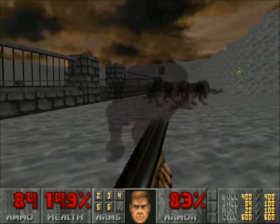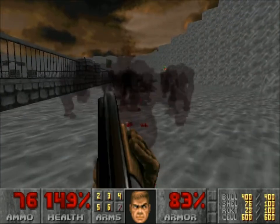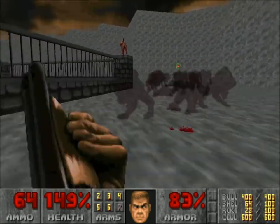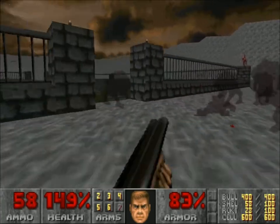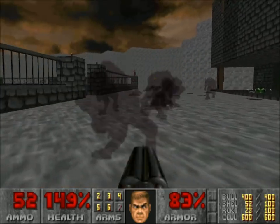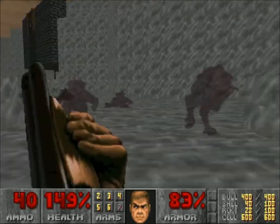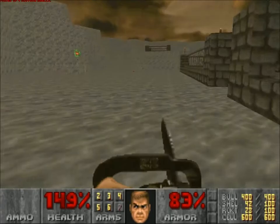So these aren't actually what the spectres originally looked like in Doom, by the way. This is basically a GZDoom-style modification. The original spectres were sort of a grey — if you look at them really closely you can basically tell that these are just transparent pinkies, but they don't originally look like that. In the original Doom they're basically these grey sort of almost-television-fuzz swaps of the pinkies.